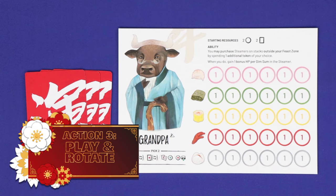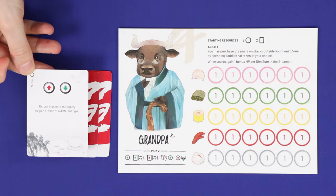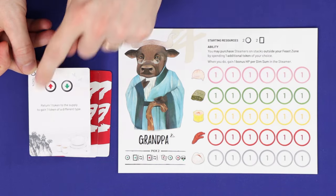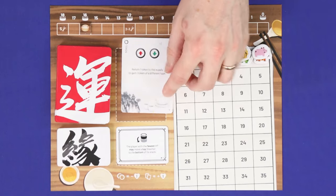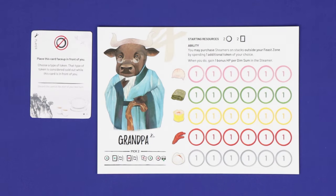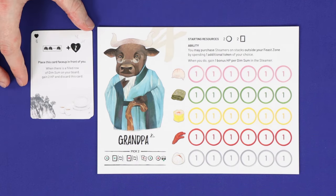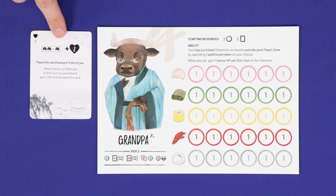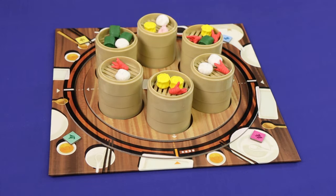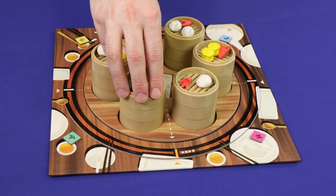The third option is play and rotate. First, you must choose one card from your hand and play it for its effect. In most cases, you'll resolve the ability on the card then discard it. In some cases, you'll play the card face up in front of yourself, and this will remain there until the effect on the card is fully resolved. These could be passive abilities which are in effect while the card is there, or delayed abilities which resolve at a later specific time. Then, as with the last action, you may optionally rotate the turntable 90 degrees to the left or to the right.